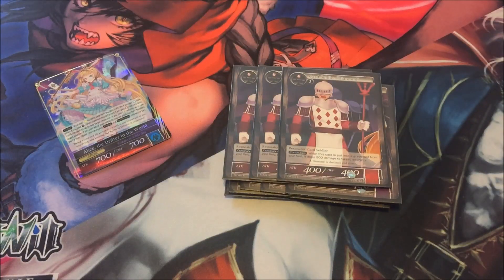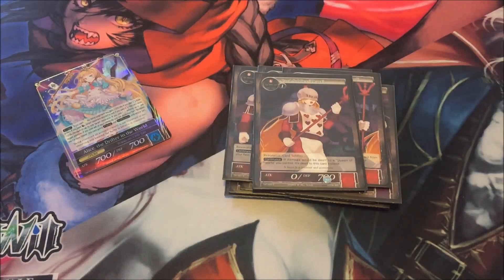The rest gets sent to the graveyard, so Club kind of thins the deck and grabs any more Card Soldiers you might need. Three Diamonds — when Diamonds is sent from the field to the graveyard it does 200 damage to a resonator, so combined with Queen of Hearts it's 200 damage distributed after destroying another resonator. And then one Heart, because any damage dealt to Queen of Hearts is dealt to Card Soldier Heart instead — not very useful, but I like having at least one just in case.